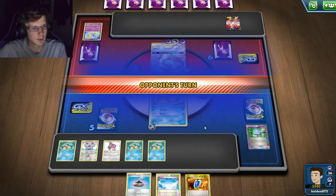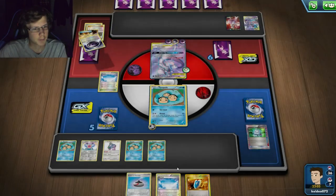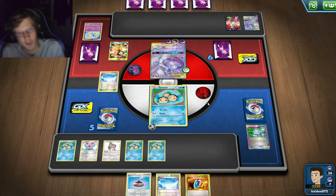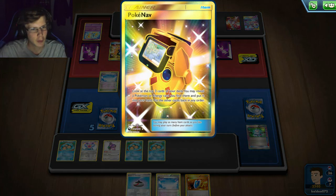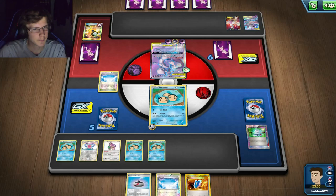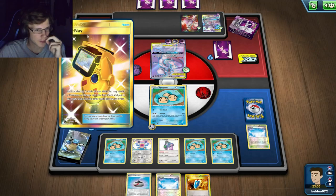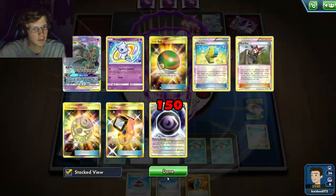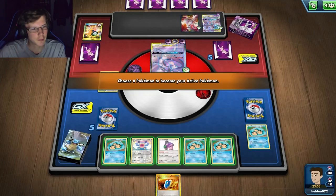I have a bit of energy left and I can also Oranguru here. I'll put down a Twins. Got another Temple, got a Sky Field, and I can evolve next turn and get this knockout. Easy Temple carrying the load right now. I'll take that - I draw five cards. Hopefully he doesn't do anything sketchy - I'm always so scared of item lock with my decks. He's got a Poké Nav, really focused on energy.